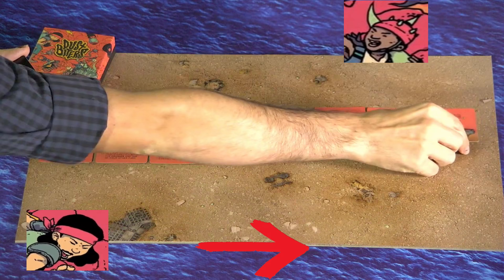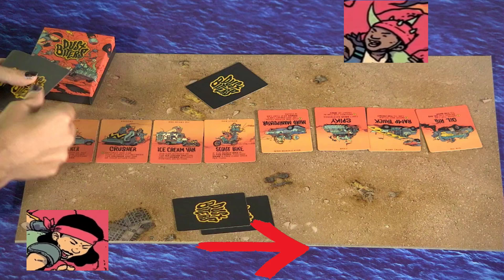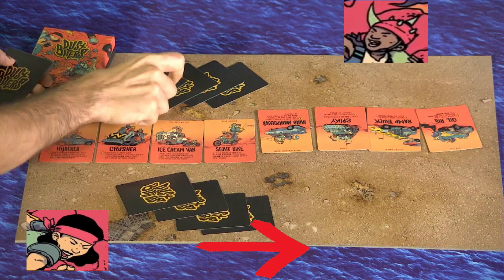Then both players draw four cards into their hand, the remaining cards form a draw deck, and you're done! On each player's turn they get three actions, and there are four available actions to take.